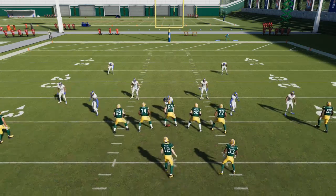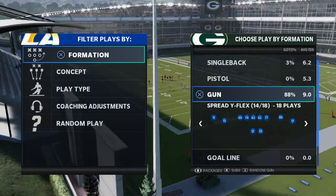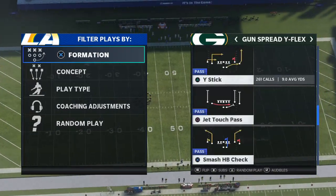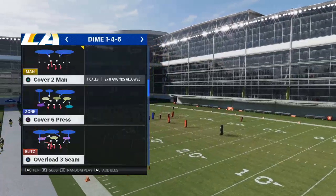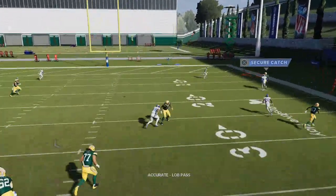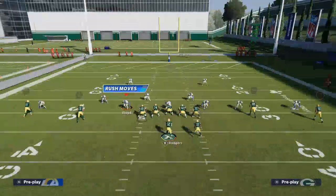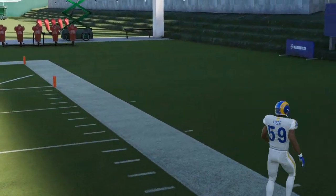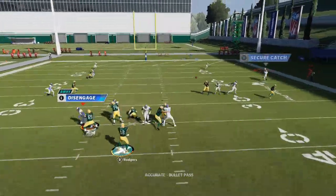Now we're going to put Marquez Valdez-Scantling in that same position — same exact route, same everything. The only difference is Marquez Valdez-Scantling does not have over 90 deep route running; I don't even think he's over 80. Watch the snap — he's going to get jammed and you can't get the ball to him. When Davante Adams runs that stick route he doesn't get pressed; when Marquez Valdez-Scantling runs it he does get pressed. It's a major difference and it's purely based on route running.